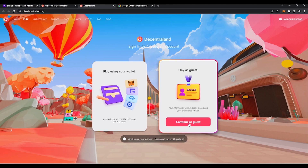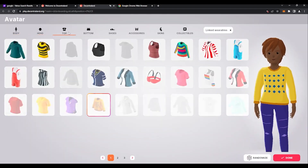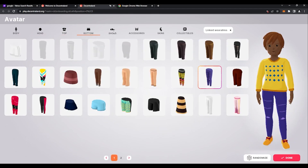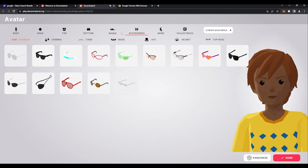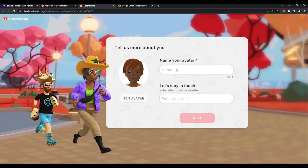Click Continue as Guest. Customize your avatar. You do have the option to pick a bunch of default clothes. Once you are done customizing your avatar, click Done on the bottom right of your screen. Time to name your avatar. You do not have to sign up for the newsletter, but I do recommend it. Click Next.